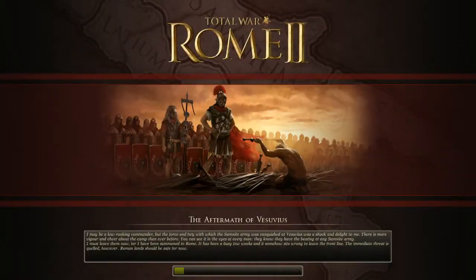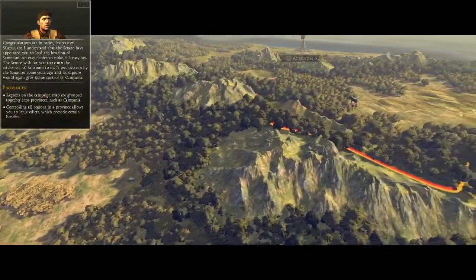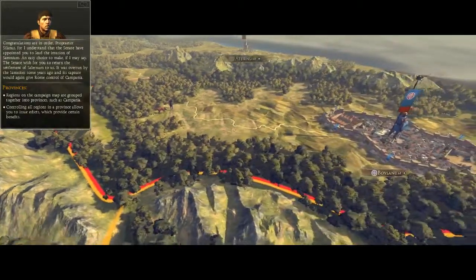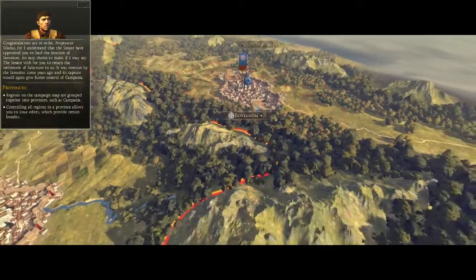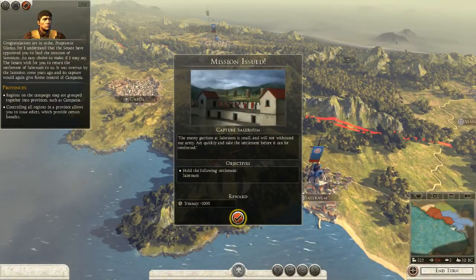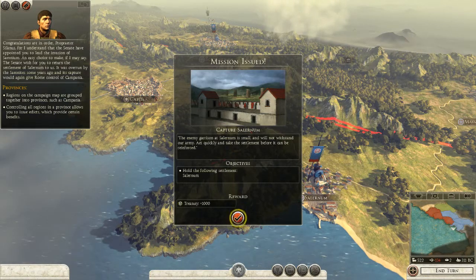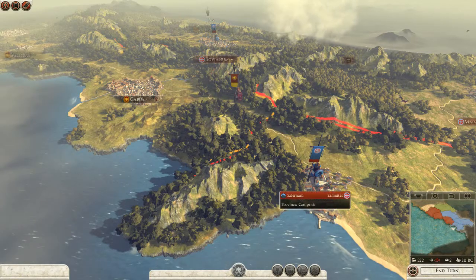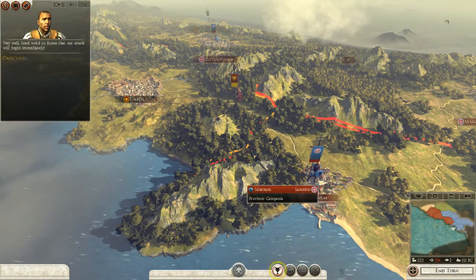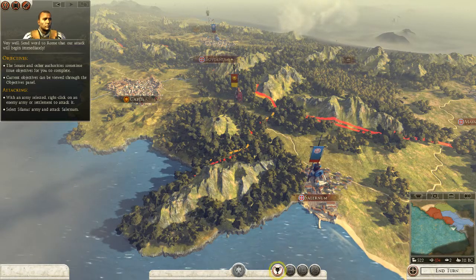Let's end this battle — we won. All as expected; no one messes with the Romans. Back to the campaign map. Congratulations, Proprietor Solanus — the senate have appointed you to lead the invasion of Samnium. The senate wishes for you to return the settlement of Salernum to Rome — it was overrun by the Samnites some years ago, and its capture would give Rome control of Campania. We have to capture Salernum and we'll get a thousand in the treasury.